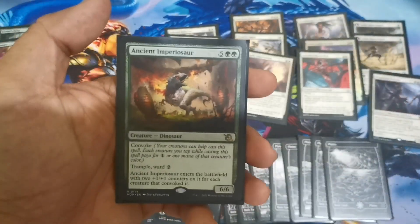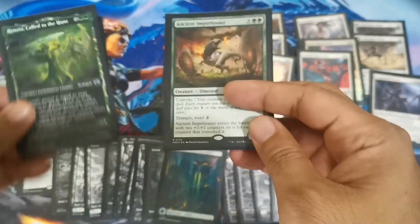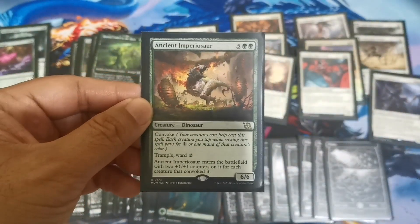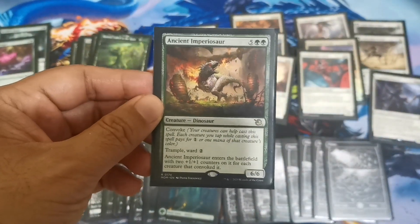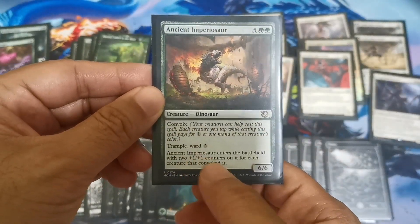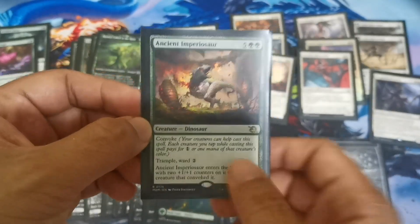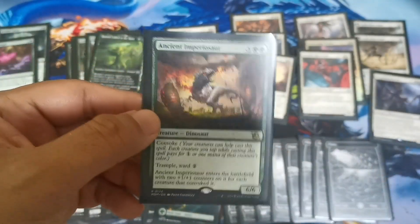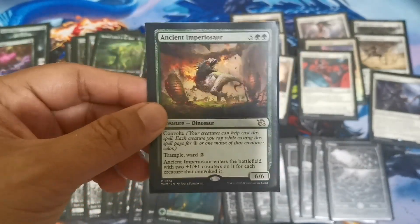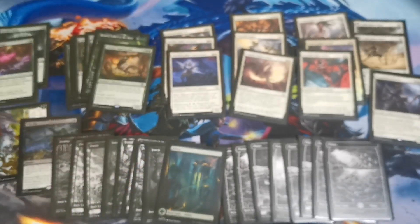The good thing is you can use one counter on the Ancient Emperor Sword, casting it out by turn four or five, and then have those two counters added for other creatures. It becomes an 8/8, 10/10, or 12/12 in most scenarios, and it brings trample — which makes it very hard for opponents to deal with, being such a large creature with ward.